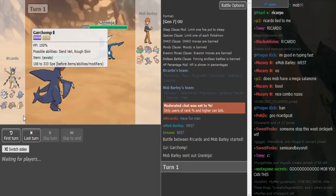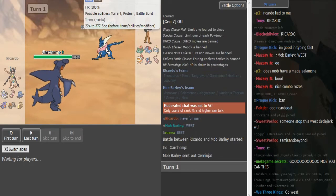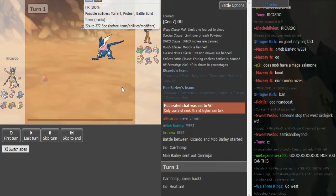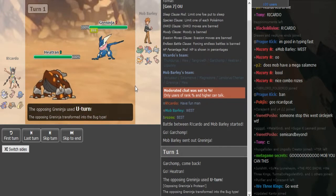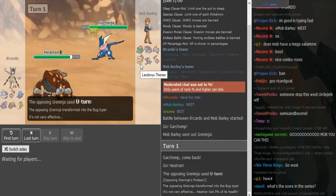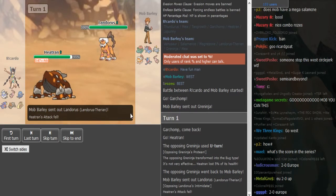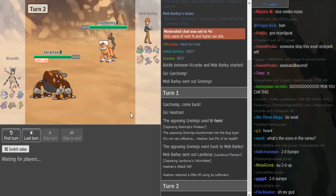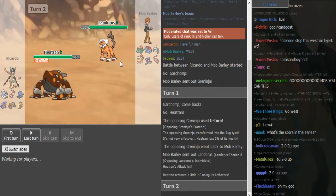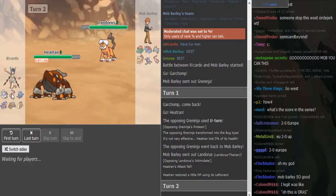Riccardo's gonna scout for the Scarf Ice Beam turn one here and switch out probably into Tangrowth or Mew. And if I'm Mob I would probably click U-turn here from Scarf Grin - he could get up a spike if he has that. He clicks Scarf U-turn to M-1, so you can go into his Landorus slash Salamence here. Pretty sure Salamence carries off Quick. You go to Landorus and he's probably just gonna get up his Rocks, and Riccardo's probably gonna go into the Mew slash Tangrowth - probably Mew.